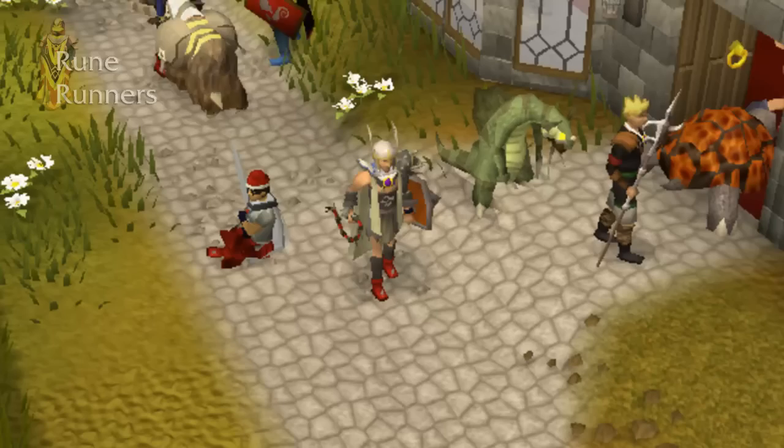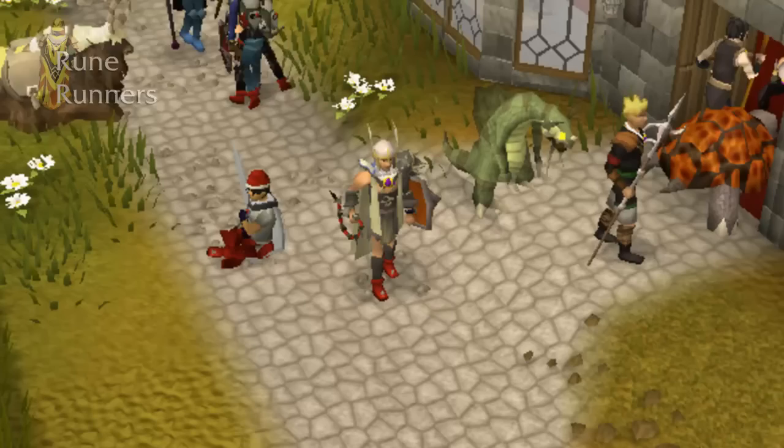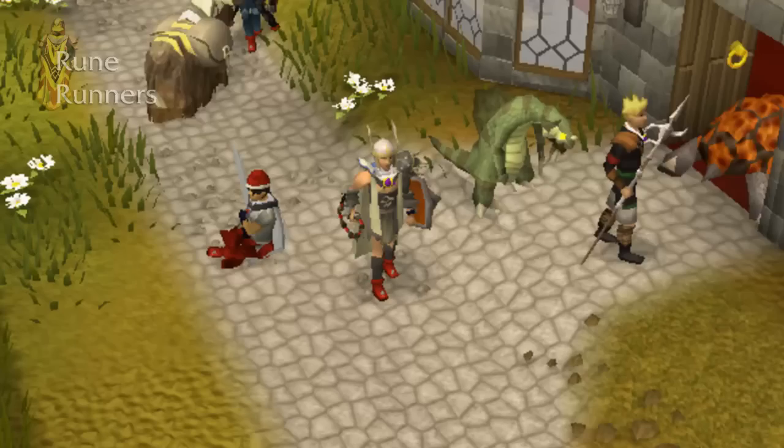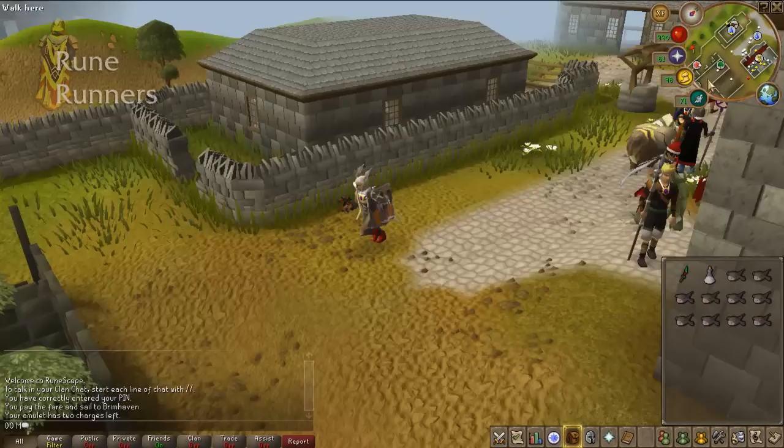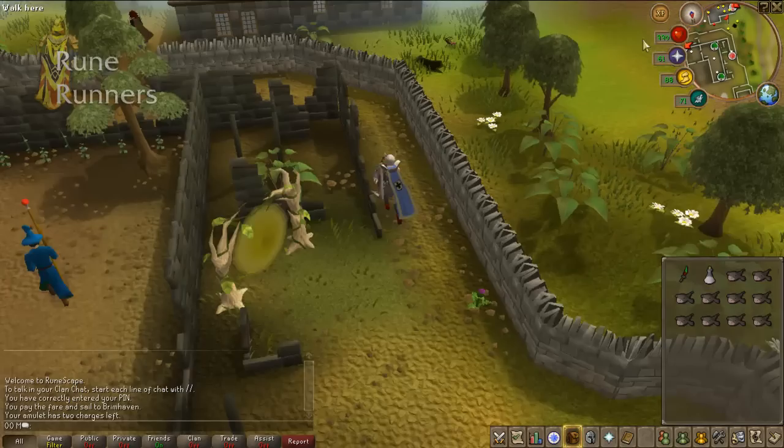What you want to bring is your best armor — I'd recommend adamant plus armor and probably a rune weapon or higher. I'm going to be taking the abyssal whip and some Barrows armor, my dragon boots for the strength bonus, my Neitiznot helmet, and a dragonfire shield because it's currently the only shield I possess. For my inventory I'll bring a super strength potion, dragon dagger poison, and some monkfish for healing.